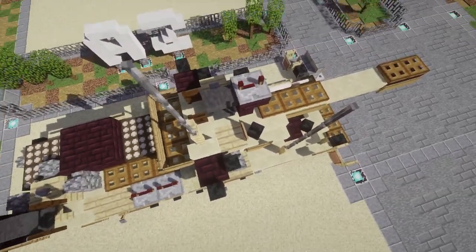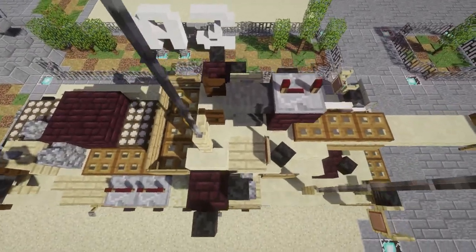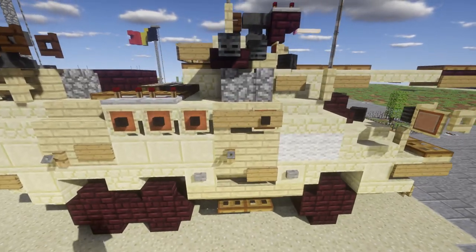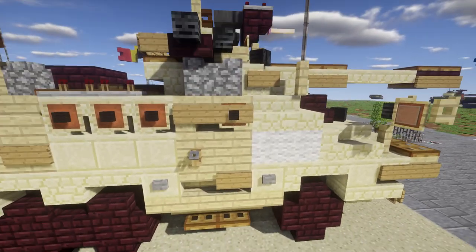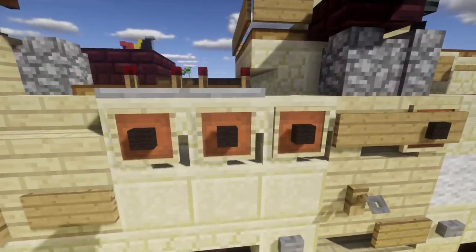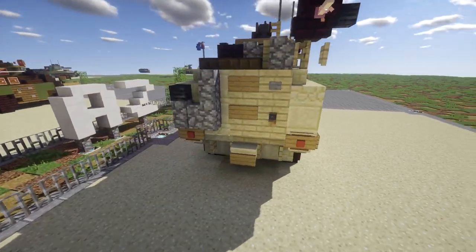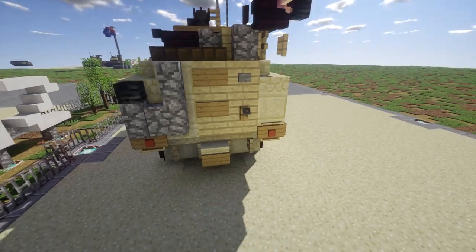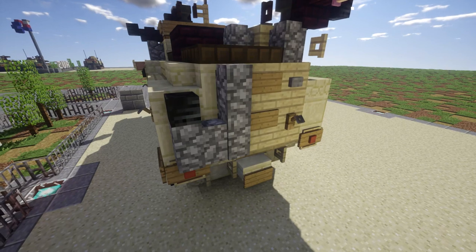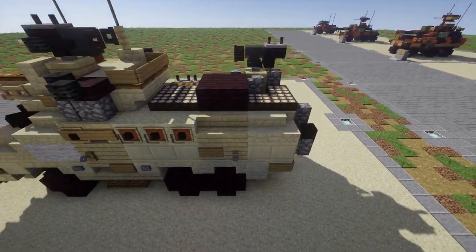We also have a 30 cal mounted up on top, the gunner hatch, and the commander's cupola up on top. We have smoke dispensers on both sides, a little basket on the back for various supplies. We have doors on the sides, viewports along the sides, more hatches on the back section, and on the very back we have another hatch that can be opened up for infantry to be transported.